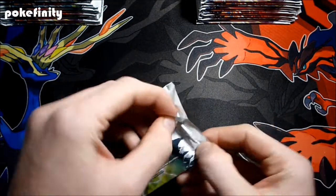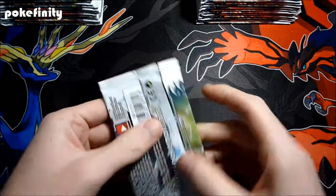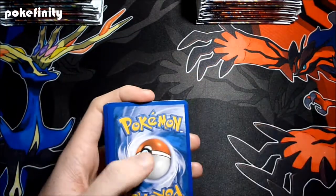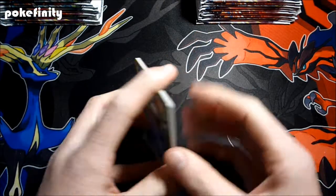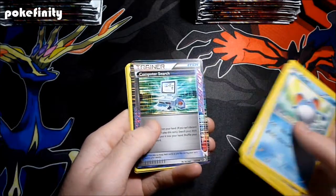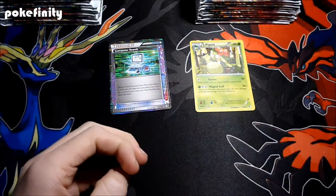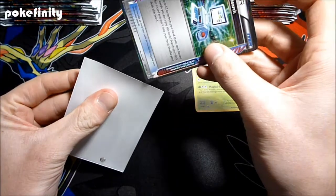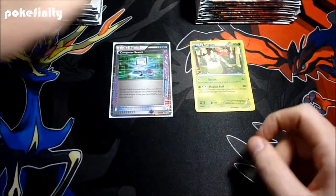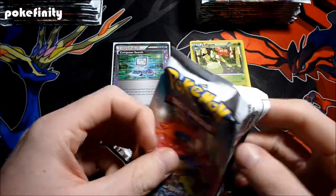I'm hoping for some Keldeo EXs — I'm in need of those. Stuff like Squirtles too; I'm sort of trying to build a deck. Good start — we get a Computer Search, very nice, and a Lilligant Rare. So that is really sweet. Always good to start off with an A-Spec of that sort. Great start for the box.